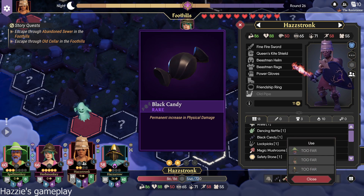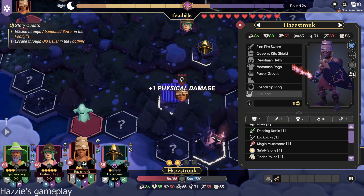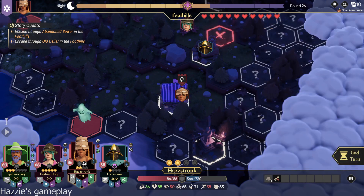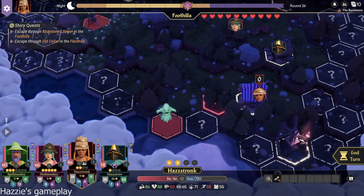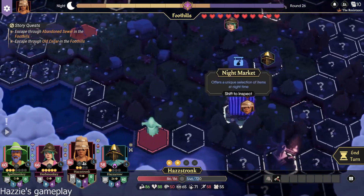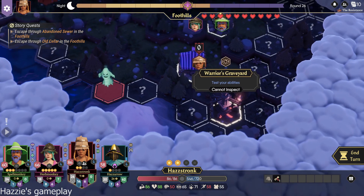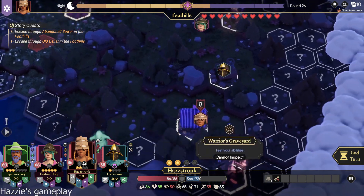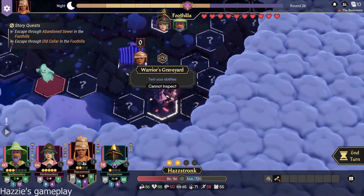I'm gonna take the black candy. Then we got a warrior's graveyard right down from us. Where? Just right down from you. It's based off of awareness, though. And Haz has the best awareness, I'm not sure. Haz Arrow — by one. Herb Monkey is one below.